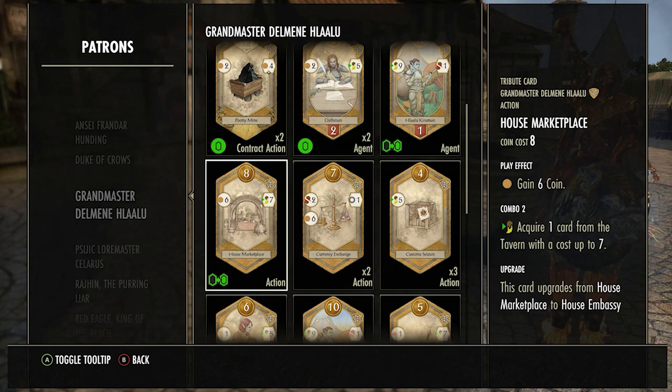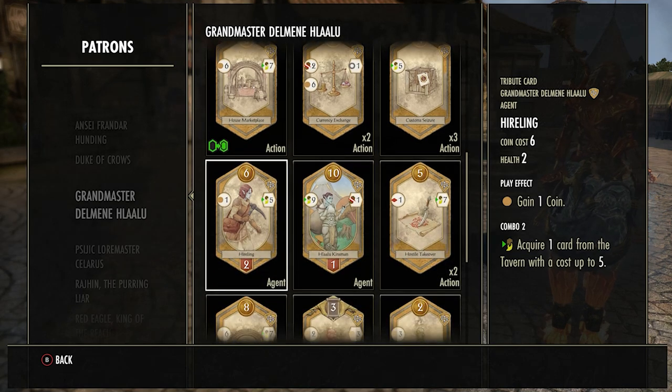The House Marketplace is a really good card — gives you six as soon as you use it. If you combo it, you get to draw one card from the middle worth seven, and there's usually something really good there — you can grab Rally with this card. I would always try and use this, and it's good to sacrifice because it costs eight. The Hireling — I don't rate this very highly at all. Maybe okay in early game if you can combo for one free card worth five, but if you use that ability you have to take the card with no choice. It only gives you one coin per turn.